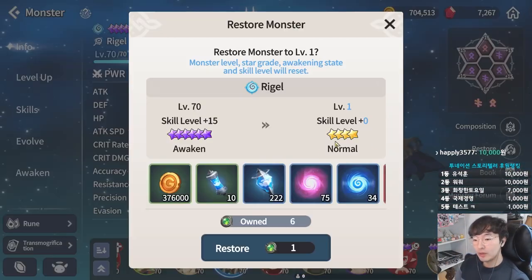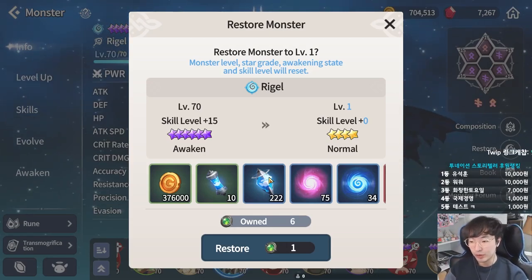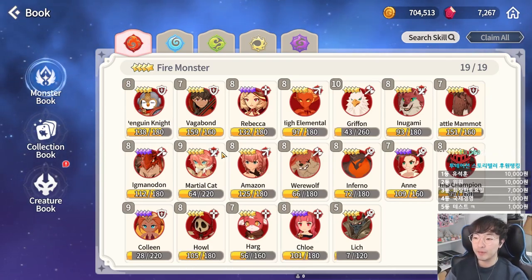This game has a restore function, so don't worry — you can get back all the materials you used. The Net 4 monsters recommended for the fire attribute are Lizardman, Cowgirl, Harpyu, and Priest.